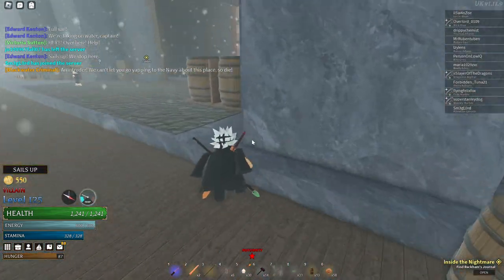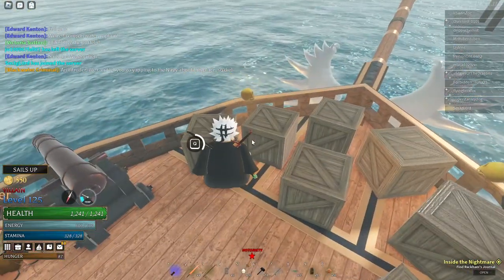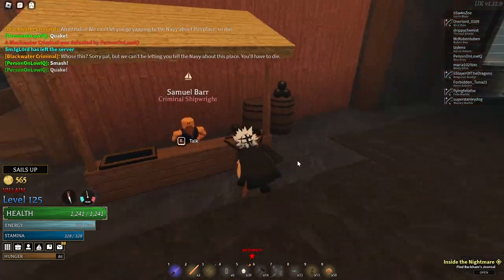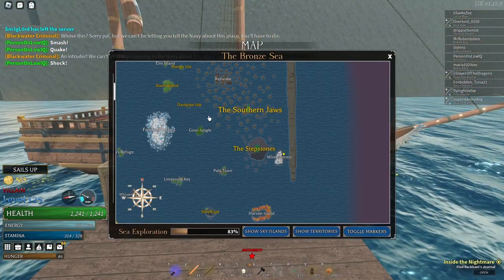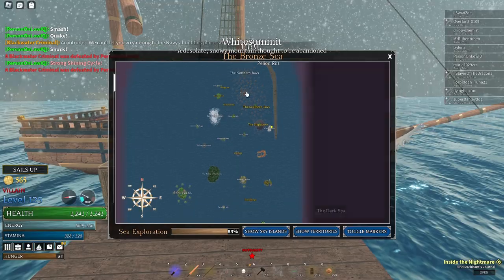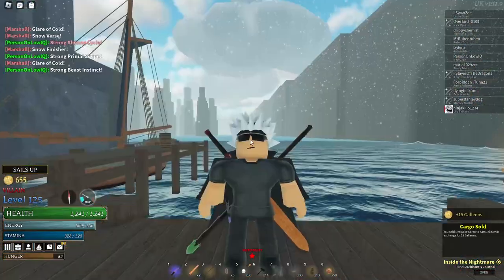I'm at White Summit now. Heroes should go all the way down to Ravenna — you get the most money selling there. If you're a villain like me, grab the cargo and go up to the ship wright and sell it to him. Since Red Wake is right next to White Summit, I hardly get much selling here. The further away you sell, the more money you make — going from the highest point on the map to the lowest is where you make the most.